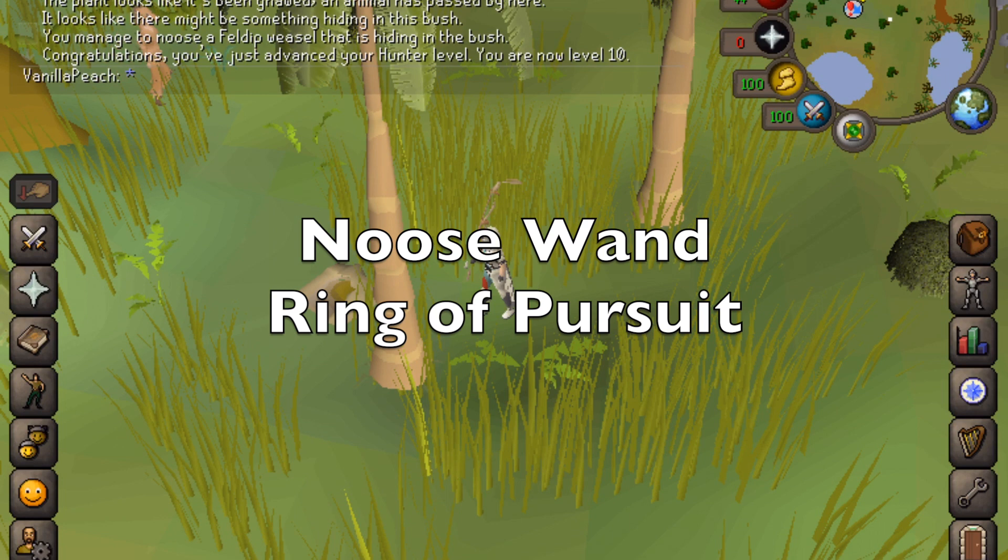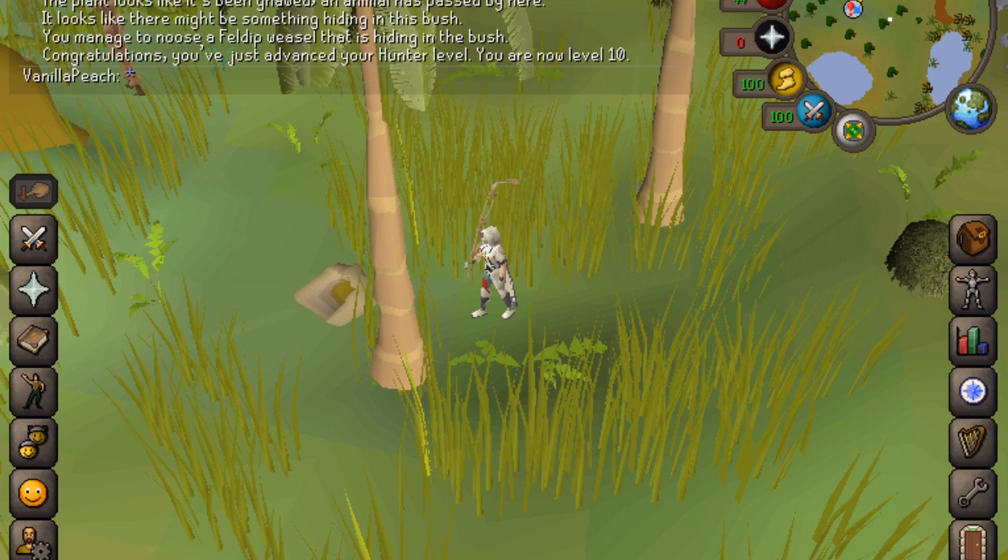For this, you need a noose wand and a ring of pursuit. Full graceful is nice to have and super helpful, but it's not necessary. You can also use stamina potions to help you regain stamina.